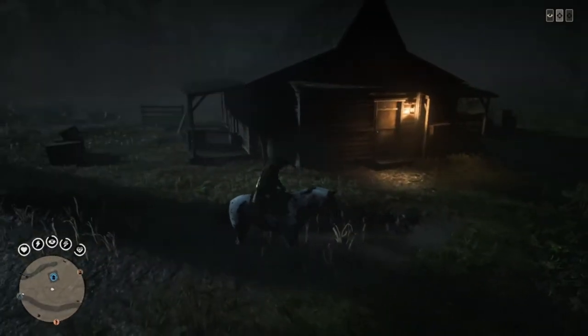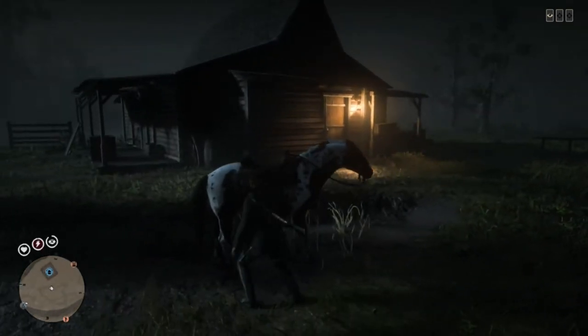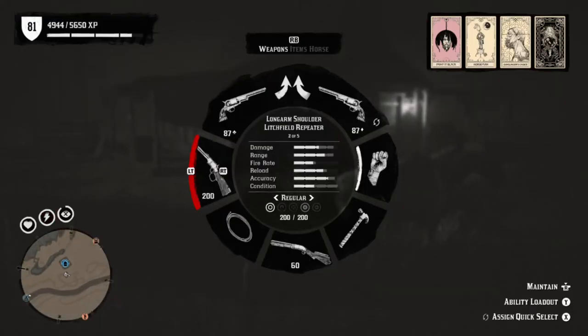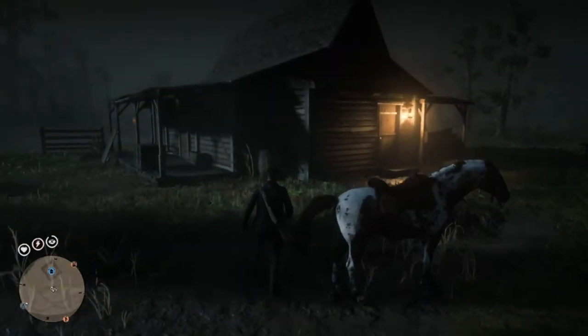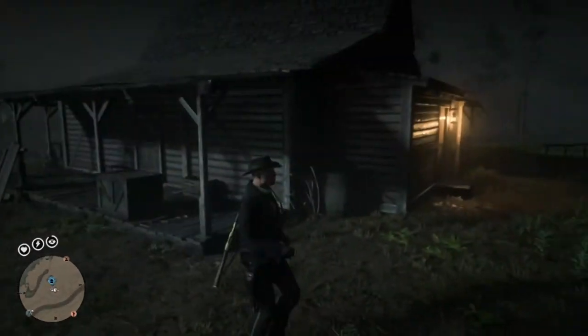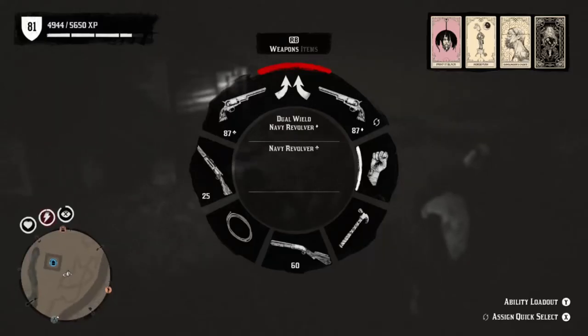The fundamental two things you need are a better horse — I suggest a Red Chestnut, it's $200 but it is way better than the horse you'll have at the beginning — and either the Bolt Action or the Litchfield rifle. Just make sure you don't have the Carbine Repeater because it's terrible. After you do this, you're going to want to keep grinding gold.